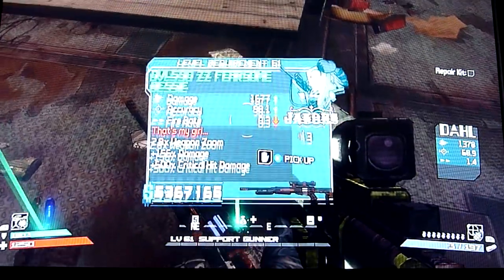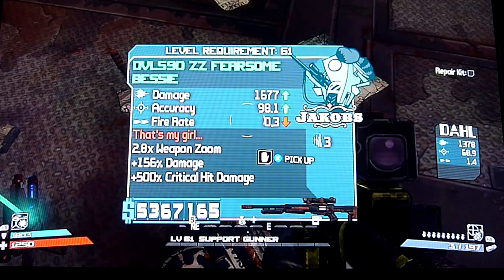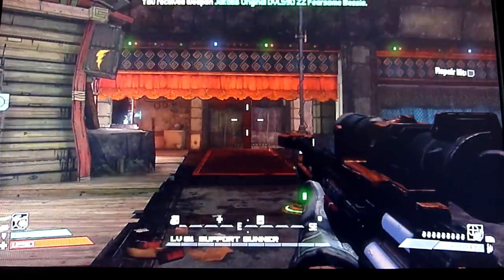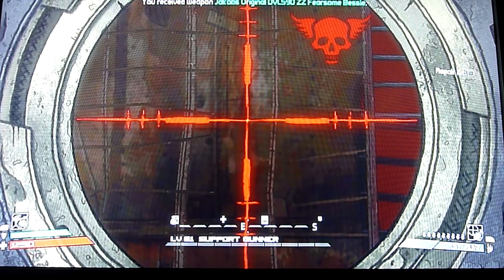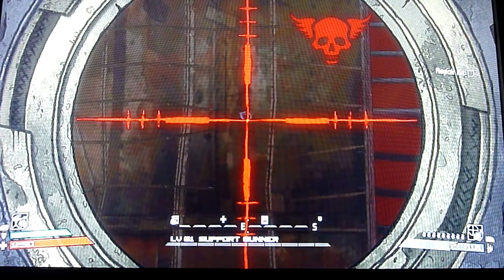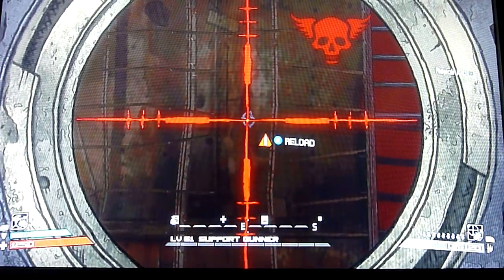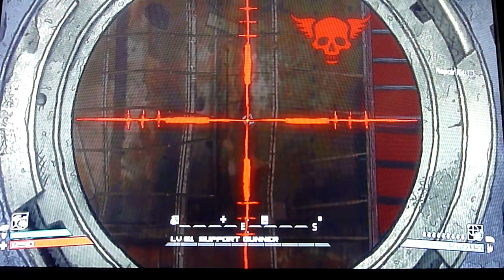Next is the Bessie, which is the sniper rifle. It's probably the most powerful sniper rifle I've seen. High accuracy, and the ability 'That's My Girl' gives plus 500% critical hit damage, so if you headshot anybody you are probably going to kill them in one hit. Also, the other ability of the Bessie is that when you're zoomed in it does 100% accuracy, so you'll notice it always shoots in the same place.